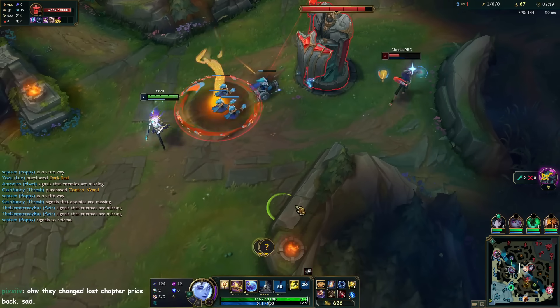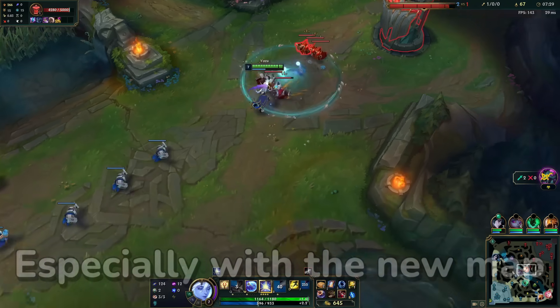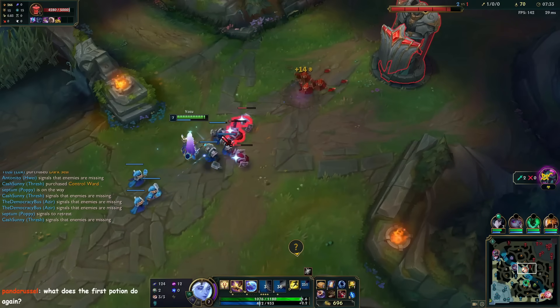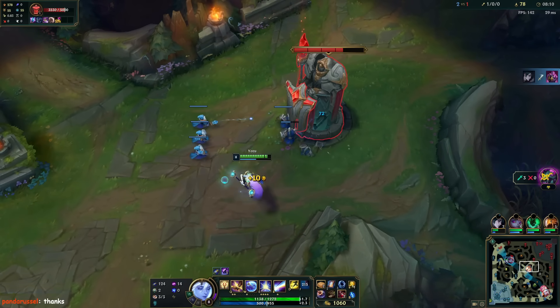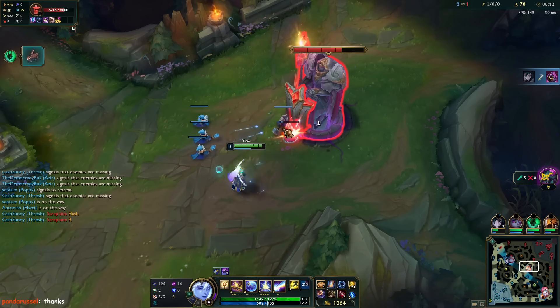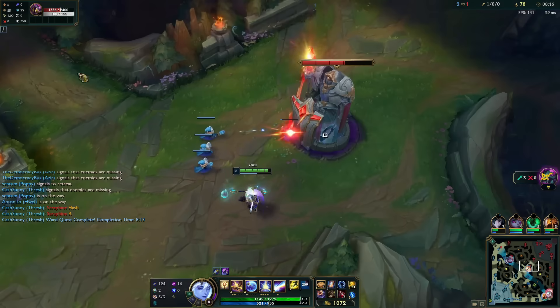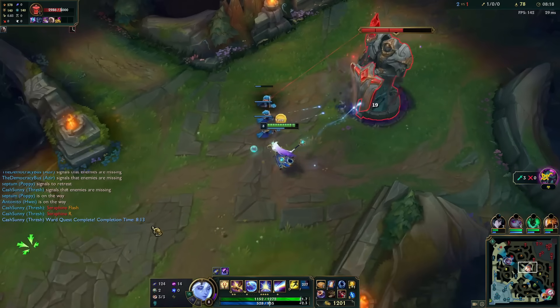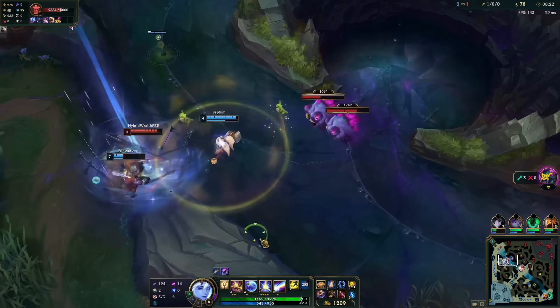It's hard for junglers to gank here especially with the new map — I have so much vision. They would have to get me from the left side or top side. We just killed these. This gives you extra damage on birds, I see.